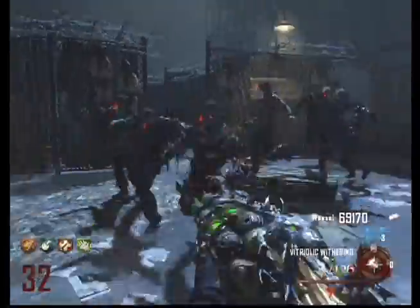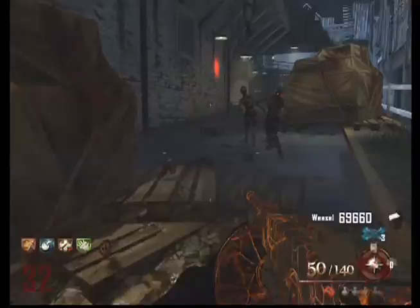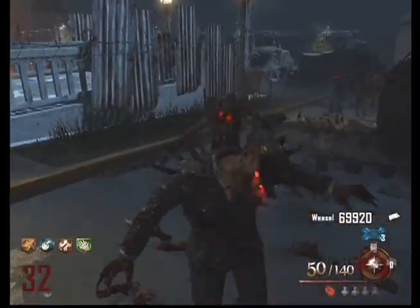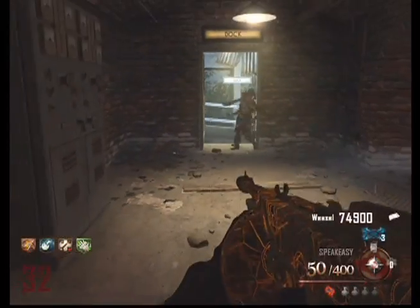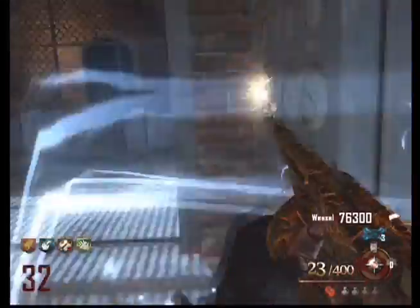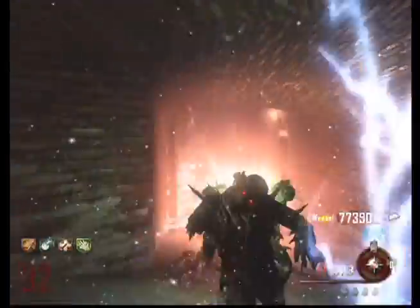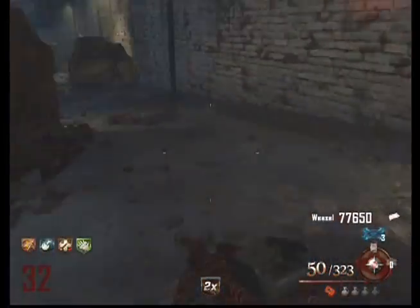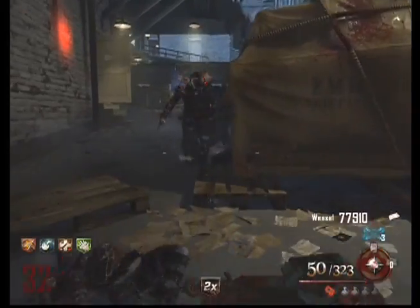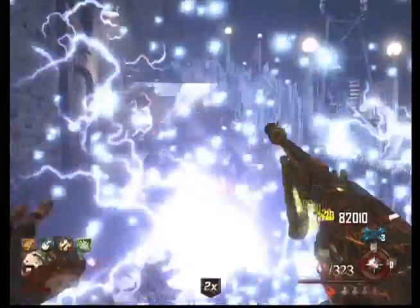At this point I'm just trying to survive. You'll see the golden spork is still one-hit killing at this round. Using Vitriolic Withering — you can get killed by splash damage from it, but it takes a lot. I think you might have to get hit like three times, and then have two of the acid bombs blow up on you in order to go down. This gun is just so beast.